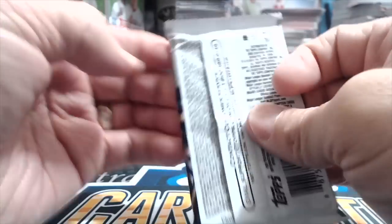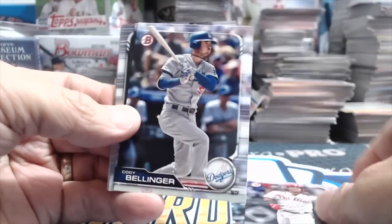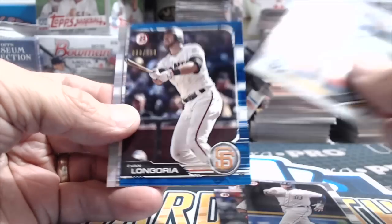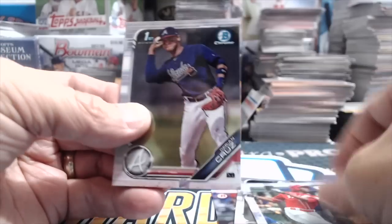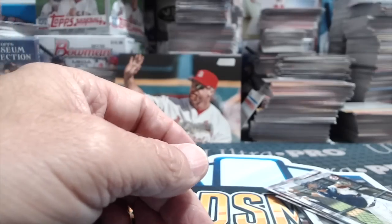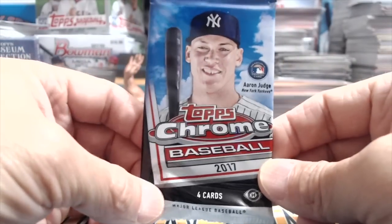2019 Bowman hobby pack — looking for a super fracture. Why not? Carpenter, Michael Franco, Cody Bellinger. We only ever pulled one super fracture — it's the one I'd love to pull more of. Evan Longoria, numbered 150 blue paper. We got a super fracture of Luke Weaver back in 2017 Chrome — a super fracture on that would be sweet.